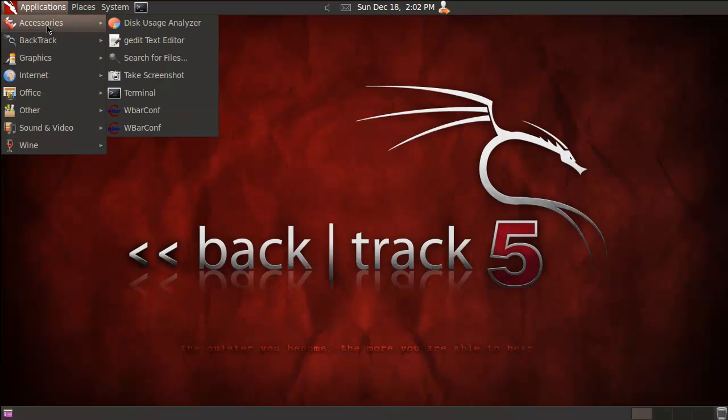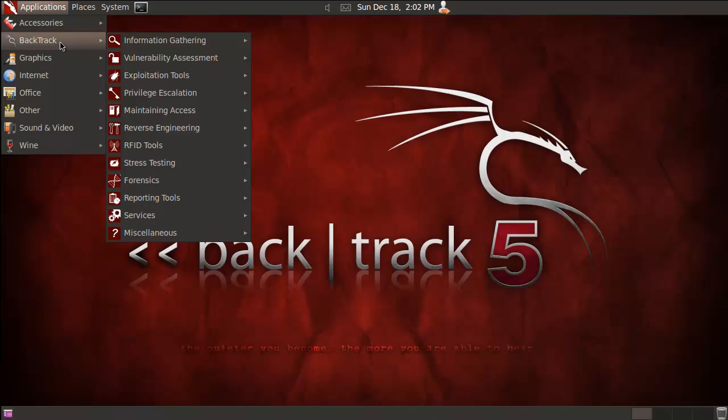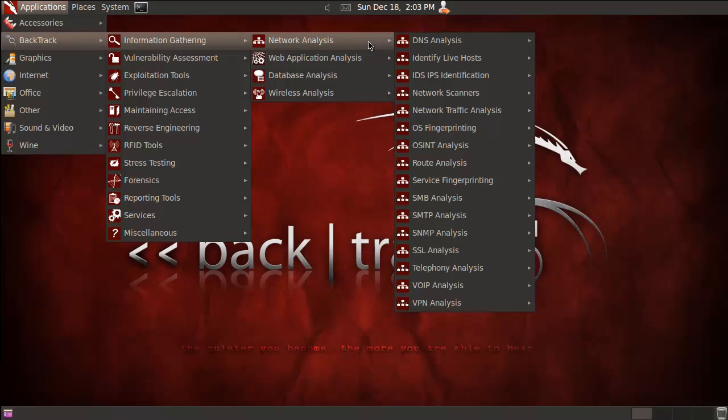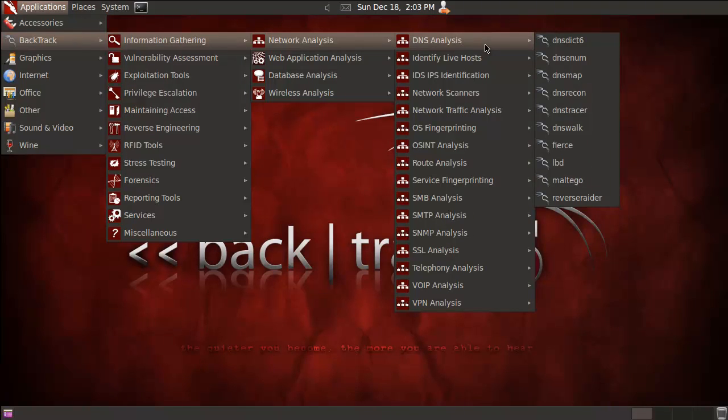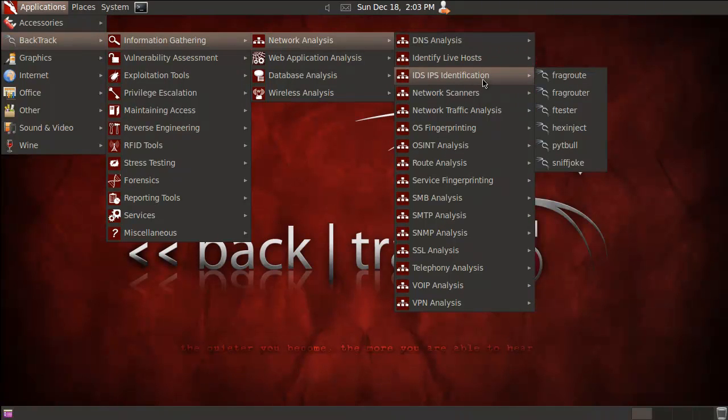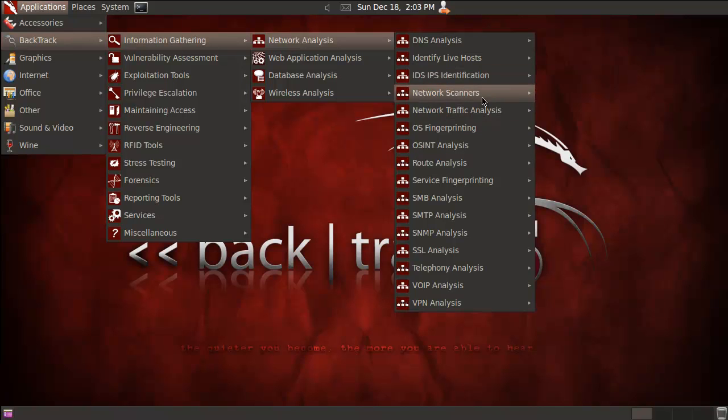All right, so we have accessories, and then we go into the BackTrack menu. As you can see there are a lot of options right from the start. We have Information Gathering, Network Analysis, and just look at all the tools you have at your disposal — for DNS, live host, intrusion detection systems, to see what's on the network and what traffic is doing.